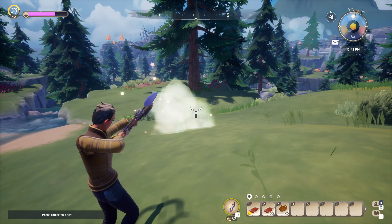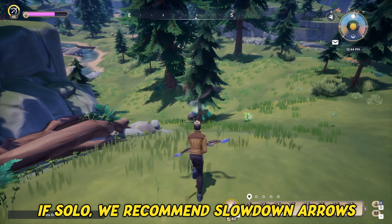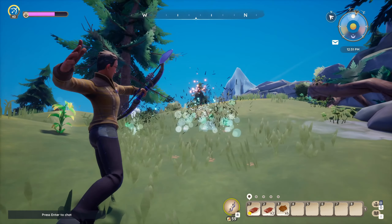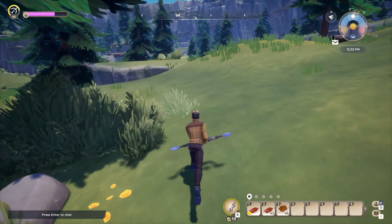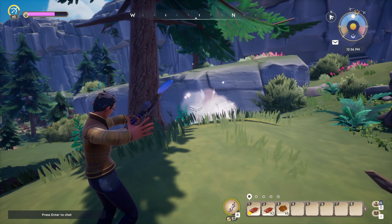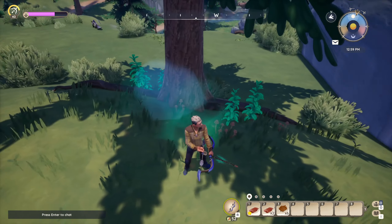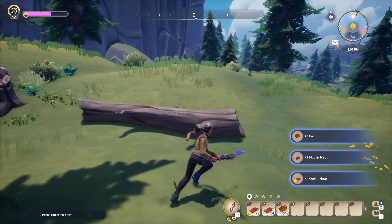If you play alone, then using slowdown arrows is likely the better option. You will still be able to follow the invisible Mujin and, if lucky, have more time to get all your hits in before it reaches a new tree. We suggest clearing some trees in the area where you located the Mujin and try to use the terrain to your advantage, which might allow you to steer it in a direction that gives you more time to shoot at it. While Dispel and slowdown arrows are certainly of great help, it's still very challenging and time-consuming to hunt magical Mujin alone. Chopping trees, swapping tools and ammo, and keeping track of the Mujin can get very hectic.